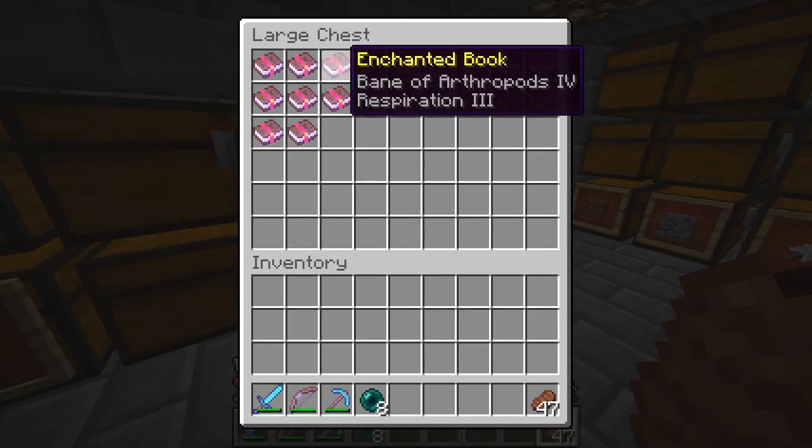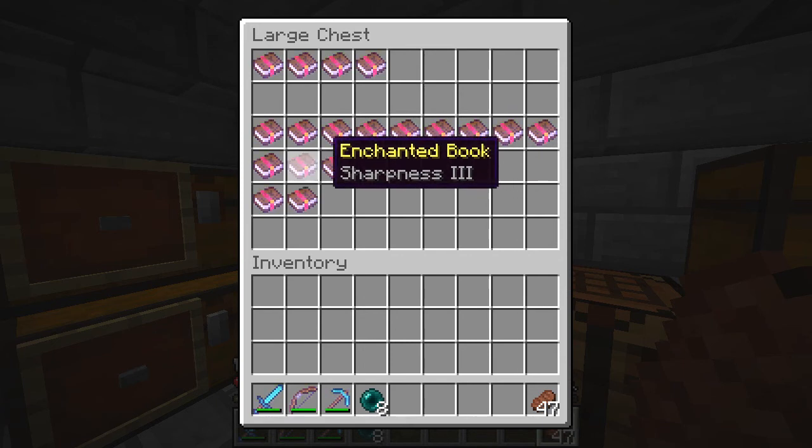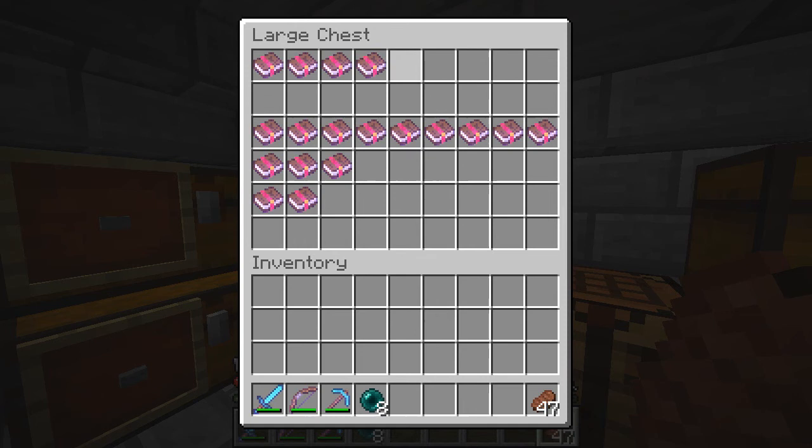I did some enchanting. Sharpness — I have so many sharpness books. This is 9 plus 3 which is 12... I have basically 10 sharpness 4s, which is 5 sharpness 5s. That's ridiculous.